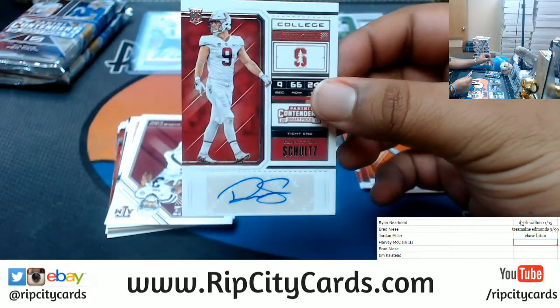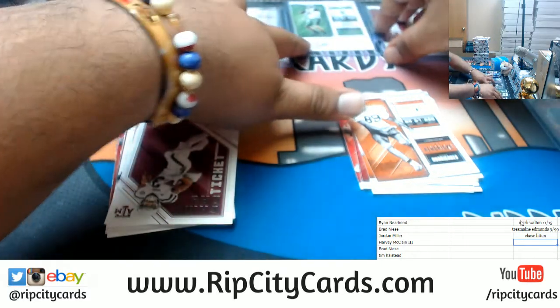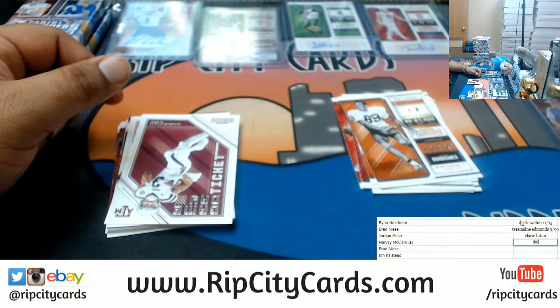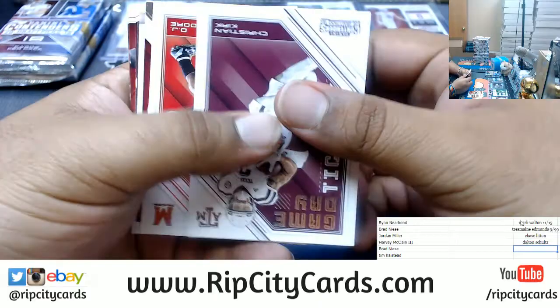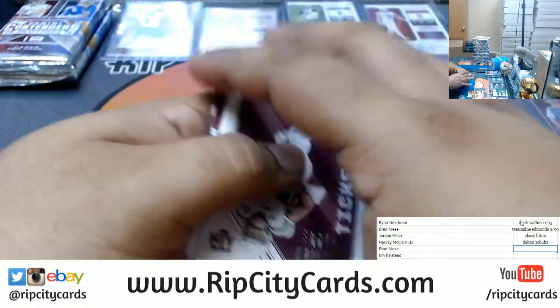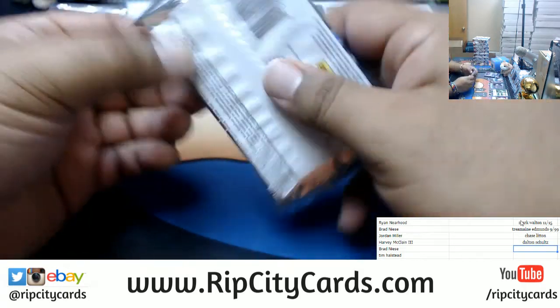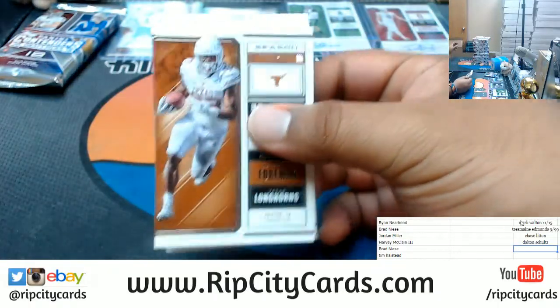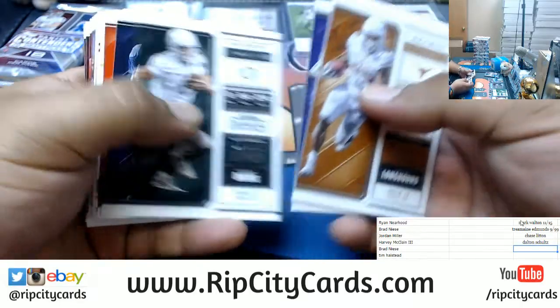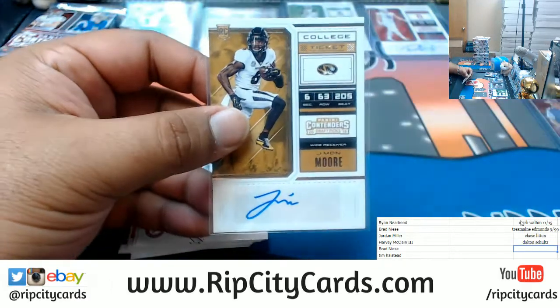We got Dalton Schultz — the autograph. What am I loading Bowman? I'm putting it in the store — at the absolute latest, Tuesday. But I do think the CBJ is gonna go ahead and load that up maybe tomorrow or Monday. Got J'Mon Moore — this guy is like all over this stuff, man. See this dude like every other box.